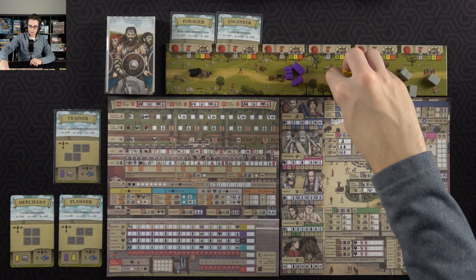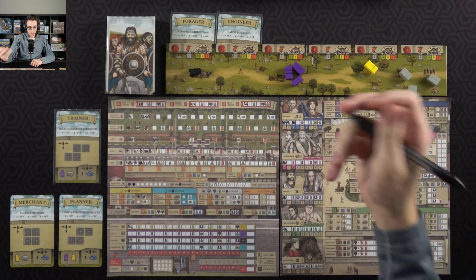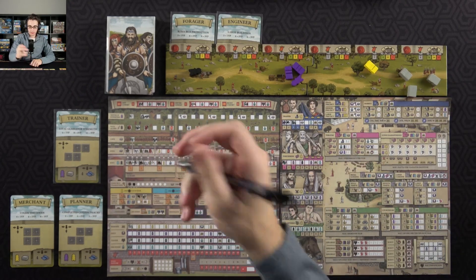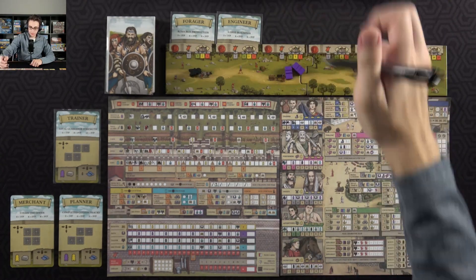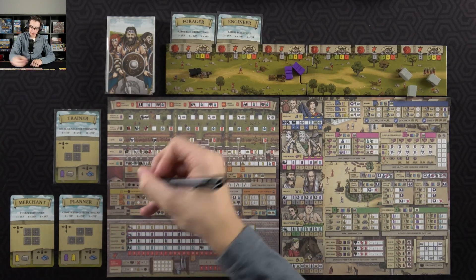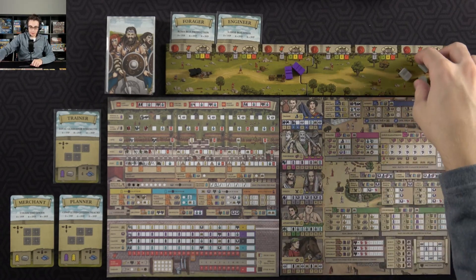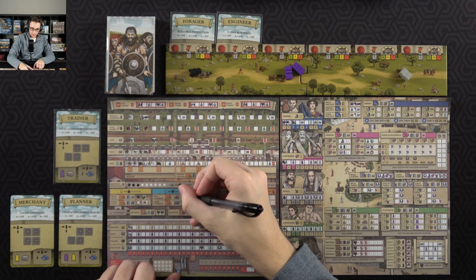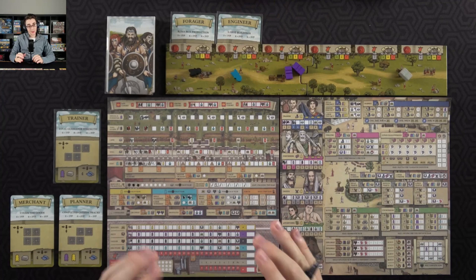Then I'm going to spend two civilians on the trader's track because that will get me a builder, and I'll use that builder on the fort just to progress that a little bit more. Then I will spend a civilian along with a servant over here to build the small precinct, so I'll get a piety and a resource production along with a resource.